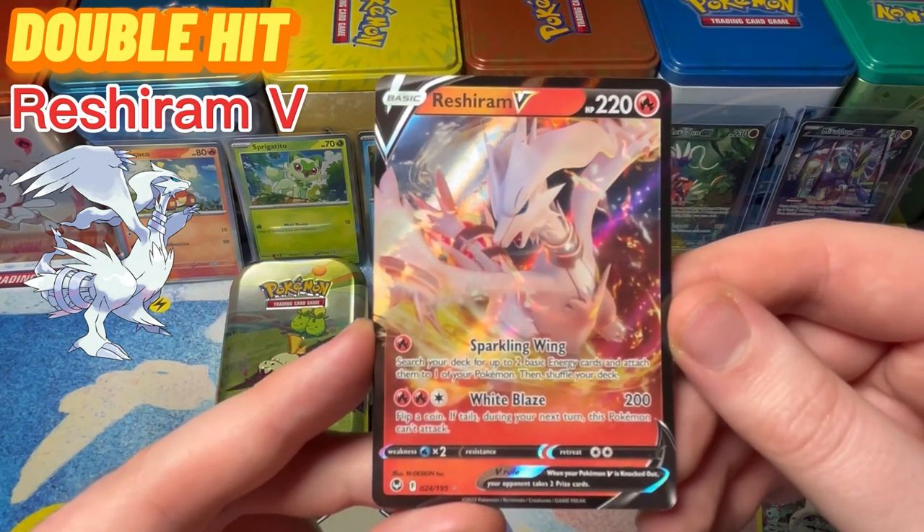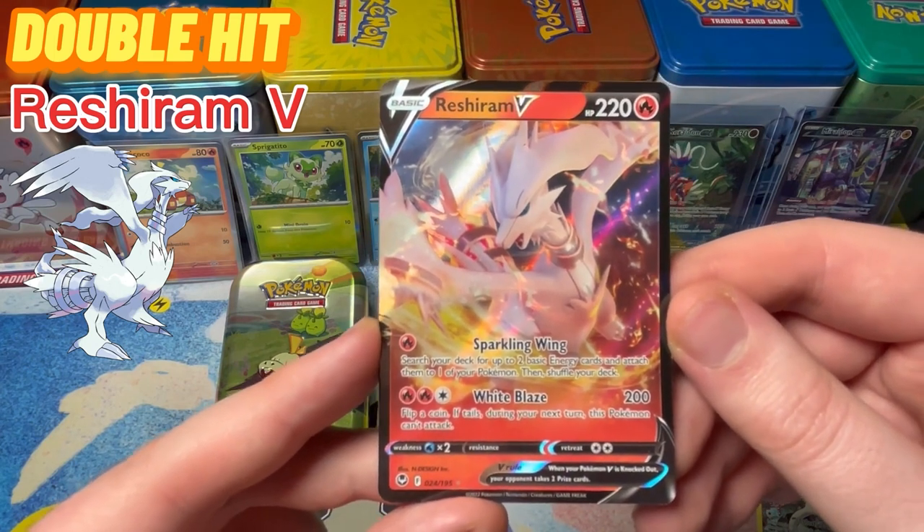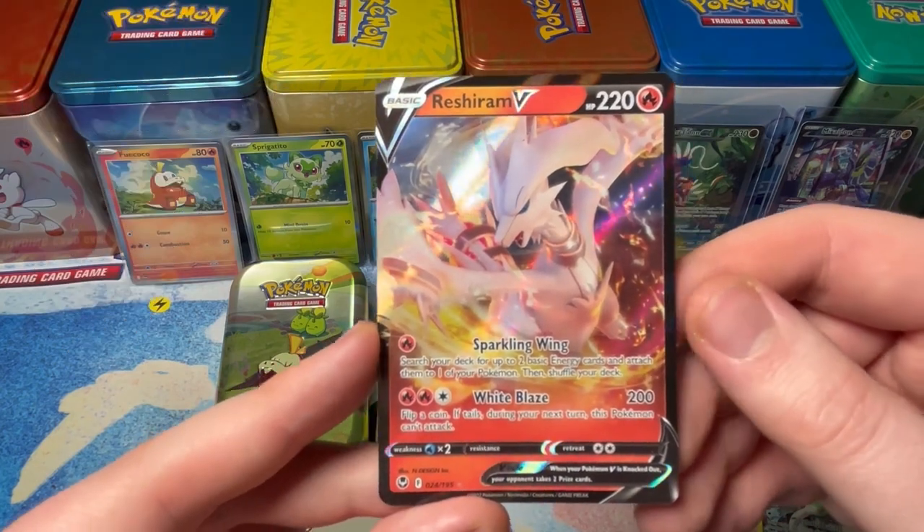White Blaze, 204 damage. Flail Fire, 1 card, flip a coin — if tails, your Pokemon can't attack next turn. Good start to the tins! Let's see how this Fae Coco pack went. What an opening so far to start!